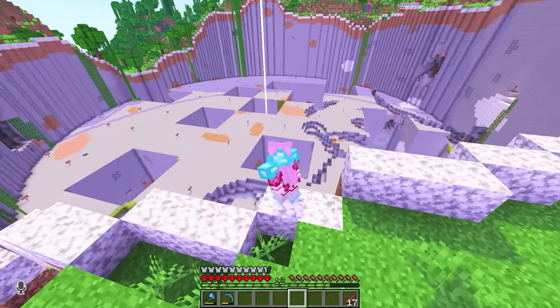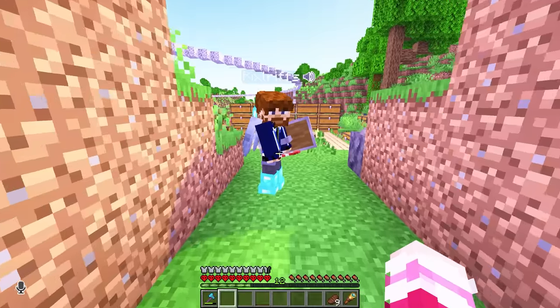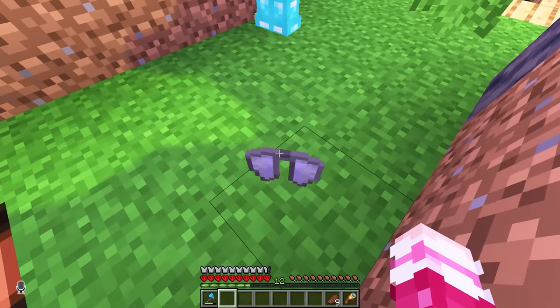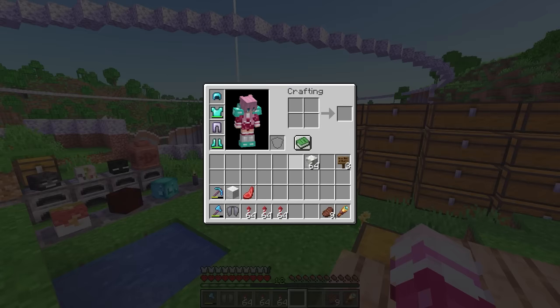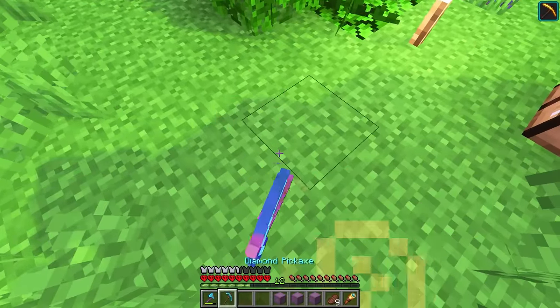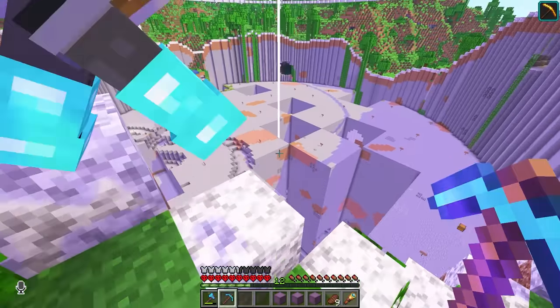I'm going to dig out my very own chunk from Pix's big hole under his careful supervision. So here is your company-mandated elytra. Thank you. And I'll give you three stacks of fireworks. Thank you. And I'll also give you some shulker boxes. And here is an Efficiency 5 Silk Touch pickaxe. Thank you. Okay, I'm ready to mine.